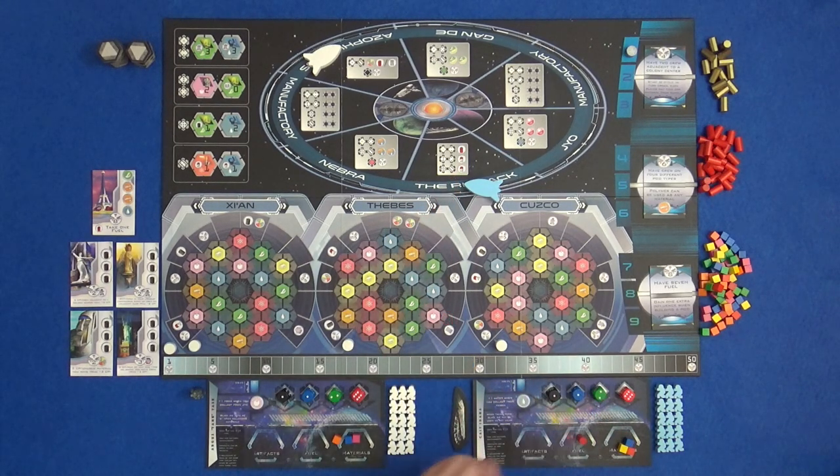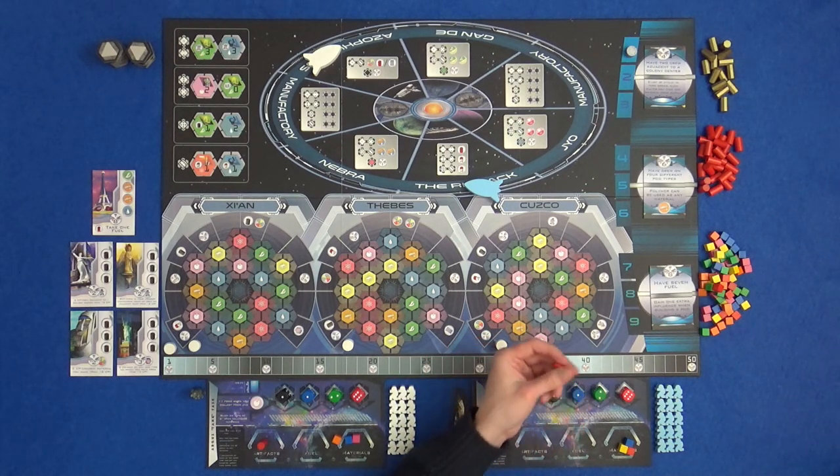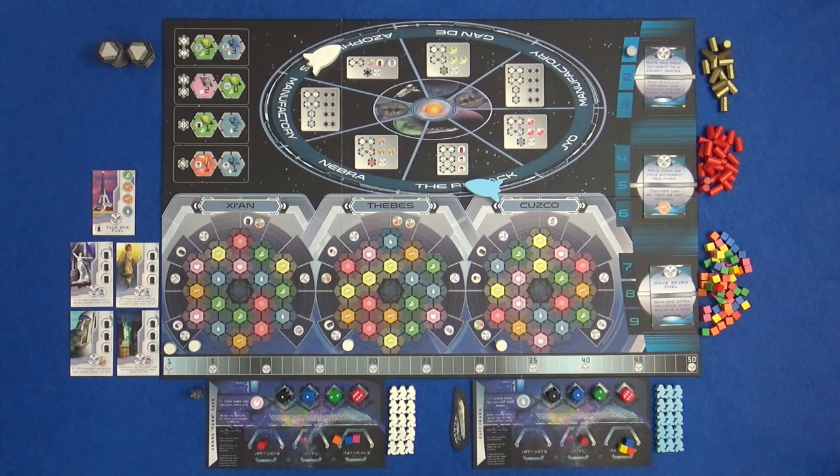Speaking of fuel — we should each start off with one. Fuel lets you adjust your die by one. They don't wrap around, so I can't spend a fuel to turn a one into a six, and I can't turn it to a zero either. But you can turn a six into a seven if you really, really wanted to.